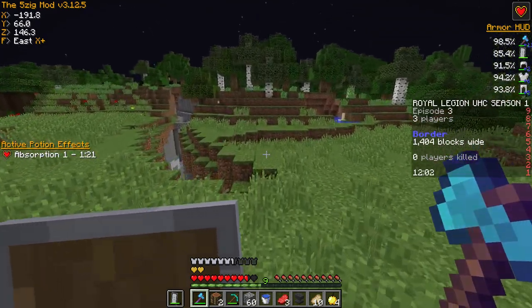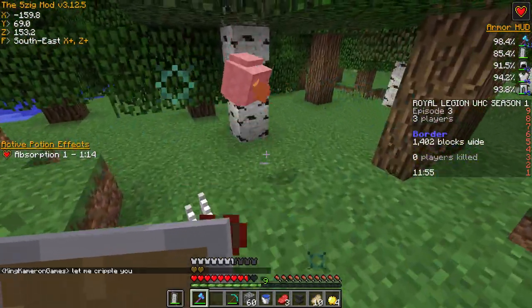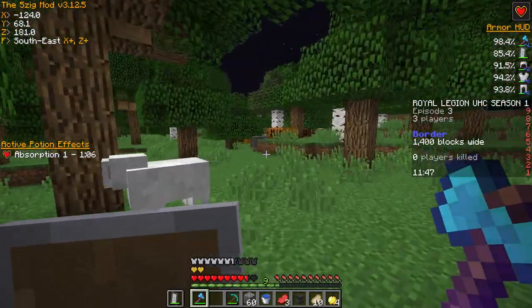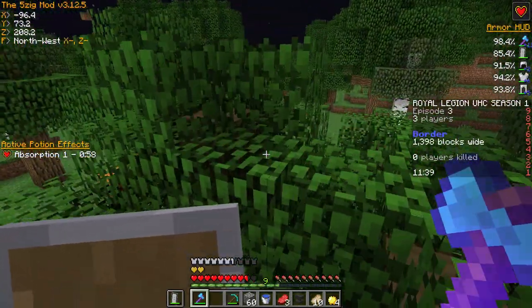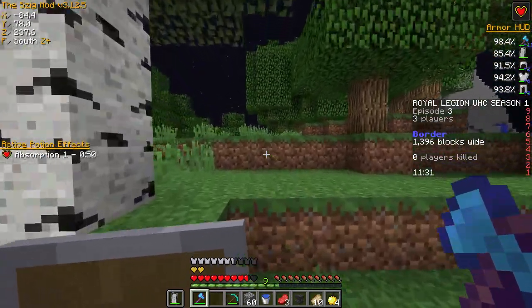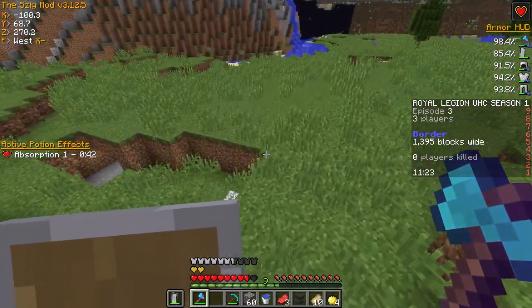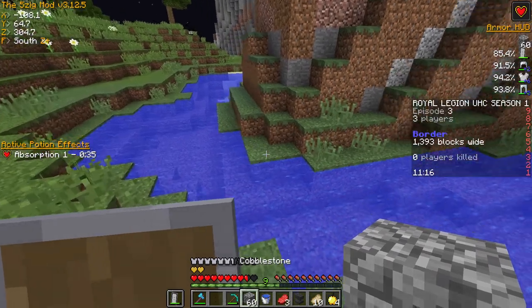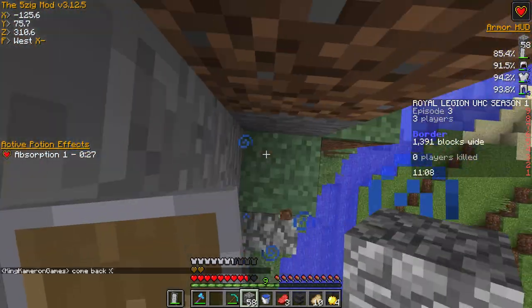He's coming for me, he's coming. I don't know if he has a bow or not but I'm not risking it. If I had a bow I would easily be able to get him, I think. I'm trying to lose him just because I don't want to fight right now - I need to make stuff. I'm going to the trees - might be not as easy to follow me. I think I've lost him.